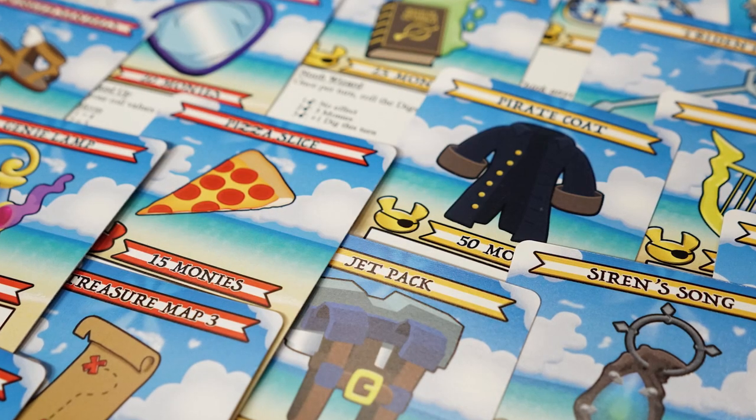A few caveats: when you place dig tokens on a beach tile and don't have enough to flip it immediately, you leave your tokens there. If you move off that space, those tokens are removed, so make sure you dig up the tile before leaving. Also, once you have dig tokens on a tile — except for X marks the spot spaces — nobody can steal that tile from you. You've claimed it. The rarer the treasure, the more value and the more likely it has an ability.